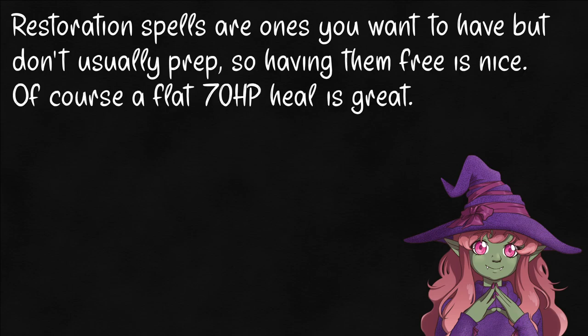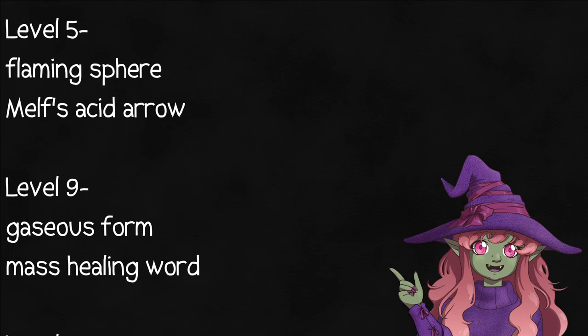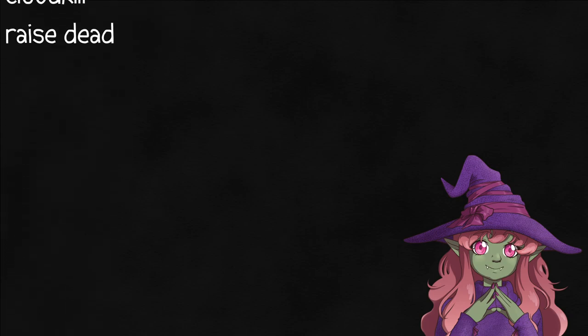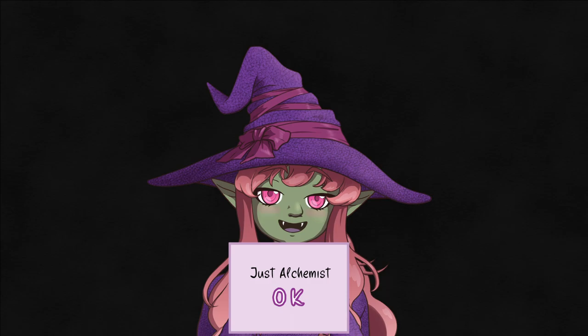We can also use our tools to cast lesser restoration for free a few times a day starting at level 9. At level 15, you can do the same with greater restoration or heal once a day, and we start resisting acid and poison and become immune to being poisoned. We have an expanded list of spells that's constantly growing and always prepared — healing spells like Healing Word and Raise Dead, but also some offense like Flaming Spear and Blight. All of our specializations get their own spell list. And just to be clear: only Alchemist. Just Alchemist.